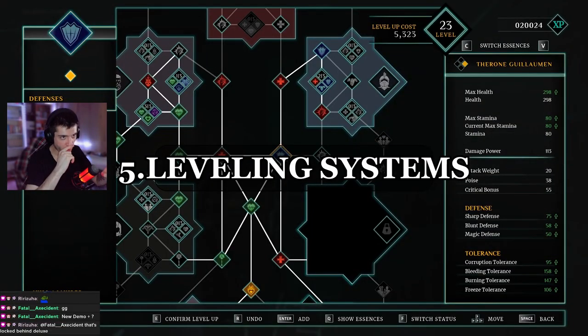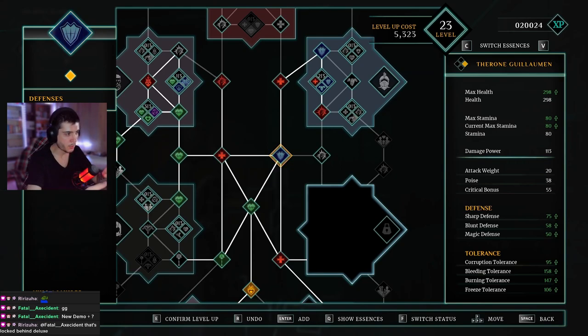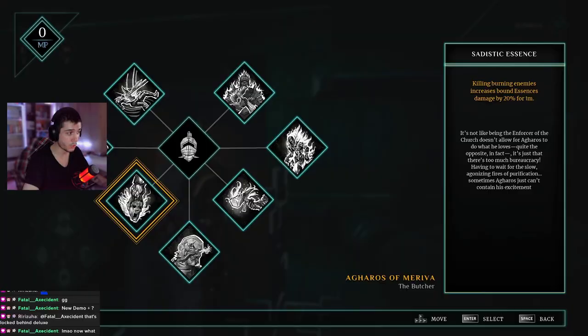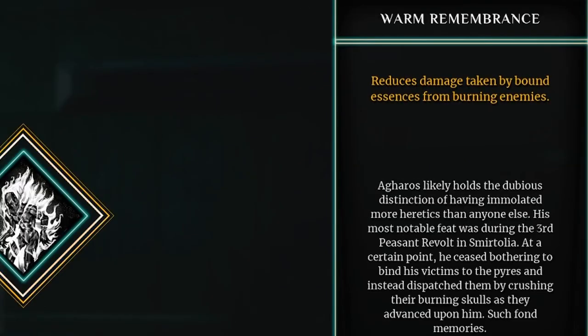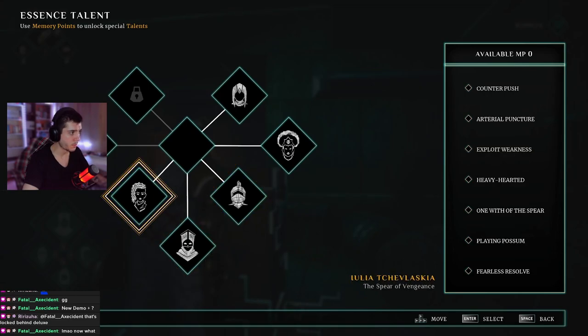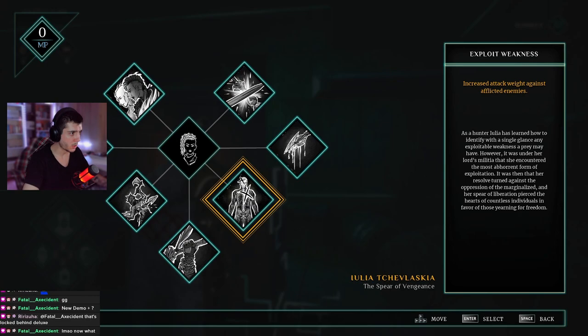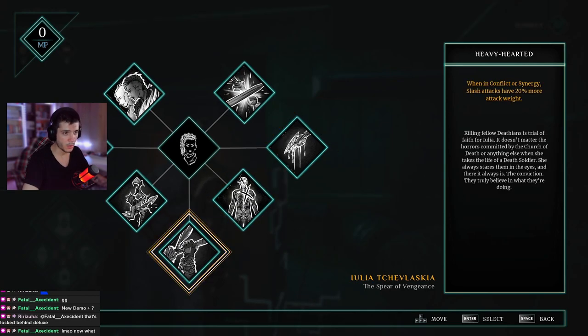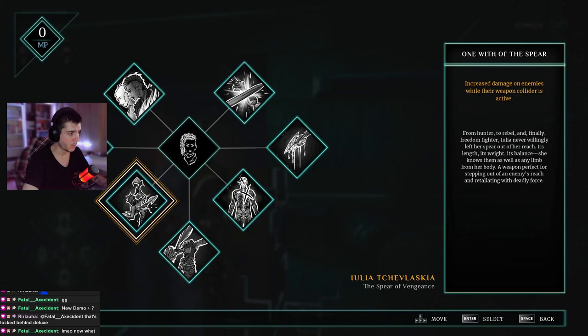The last thing I want to mention is the leveling system. While the skill tree boosts all your characters, you also have specific character talents. Those talents were likely not included in the demo on purpose, but each character has their own specific talents that can boost particular traits. This way you can build the perfect team for yourself, and every single playthrough and every player will have their own unique build. You level those talents up with memory points, which were not in the demo so I still don't know how you'll obtain them.